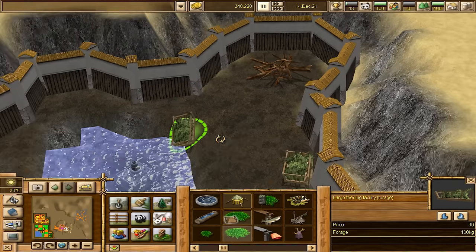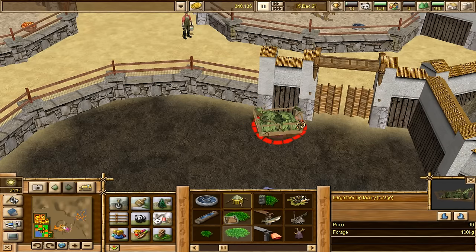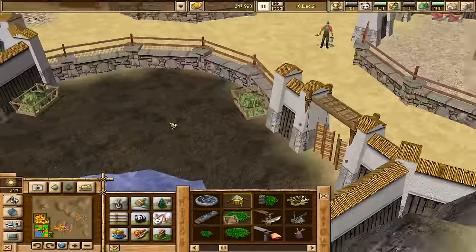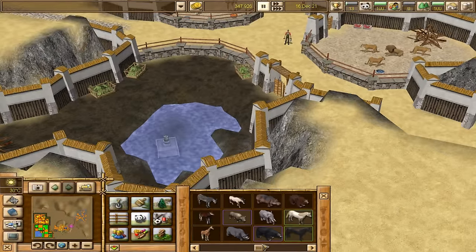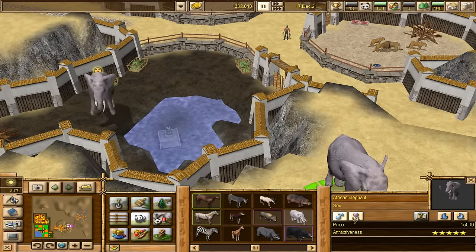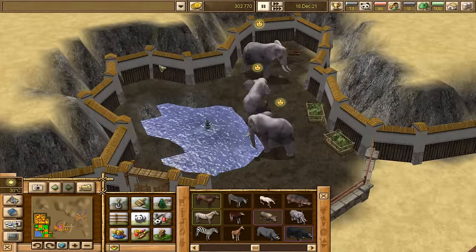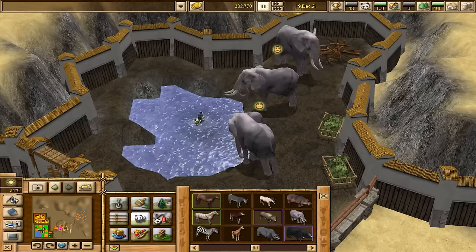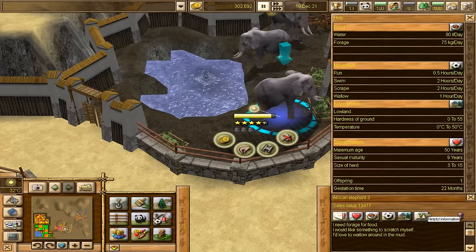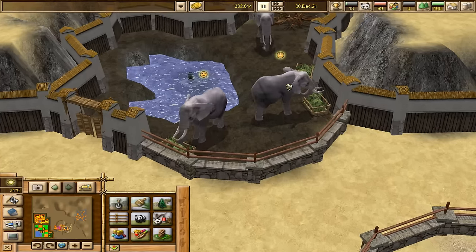We're going to put one male and two females. I'm not going to sterilize them, because we might actually benefit from having elephant calves. Two hours a day - do I need to make a bigger pond? I feel like I might need to, because this is definitely too shallow for them. I told you guys that they look so awkward in a cramped enclosure. I'm going to pause my game and see if I can do something about this pond.